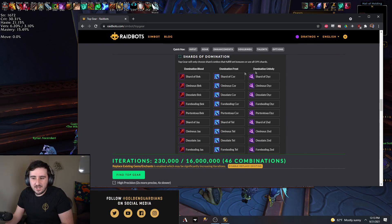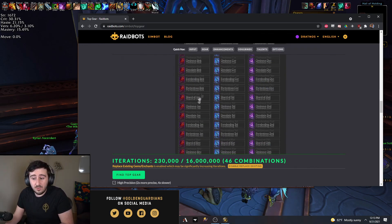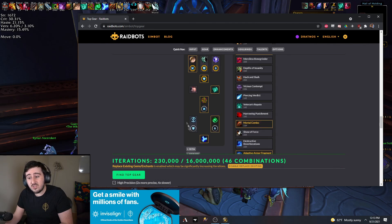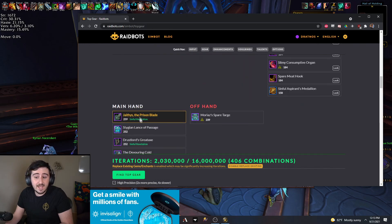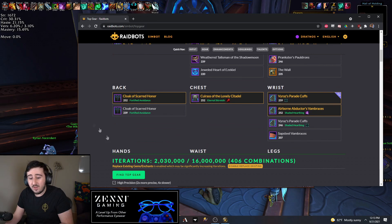And then the shards of domination - I would just leave these things unchecked unless you're trying to sim shards; otherwise it will just hold on to whatever shards you currently have used. You can also use it to sim different soulbind trees as needed, sim different options on which path to go down. But as we were talking about mostly, one big thing this does is it lets you sim your Great Vault options.